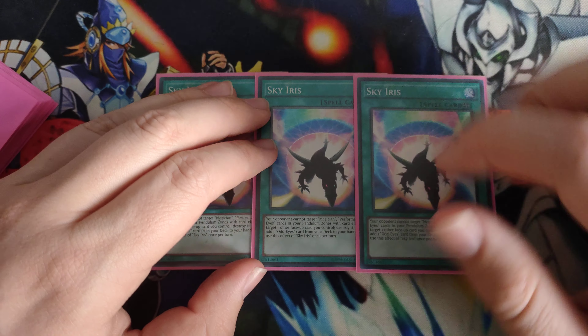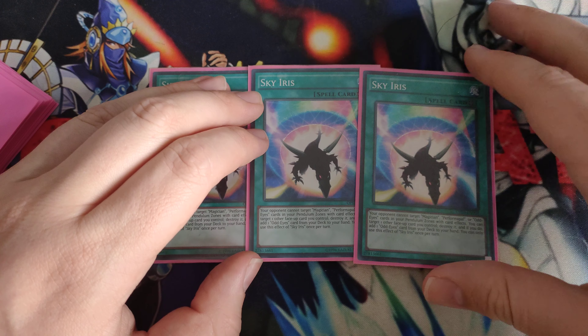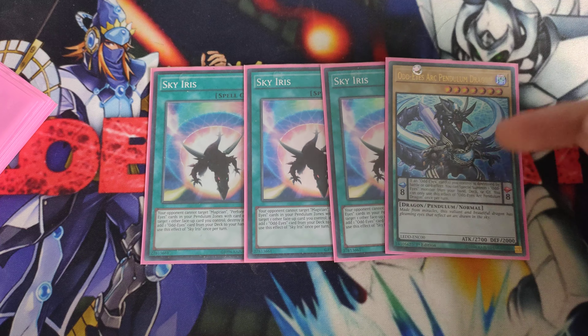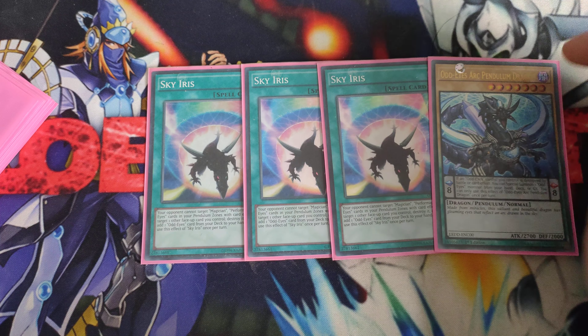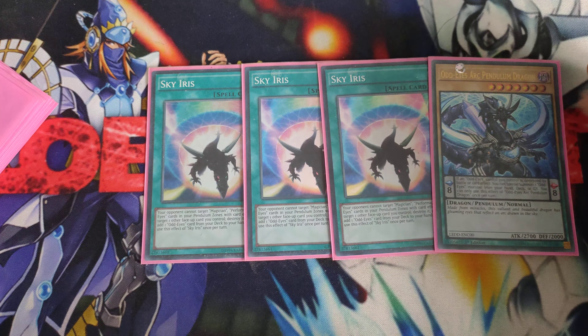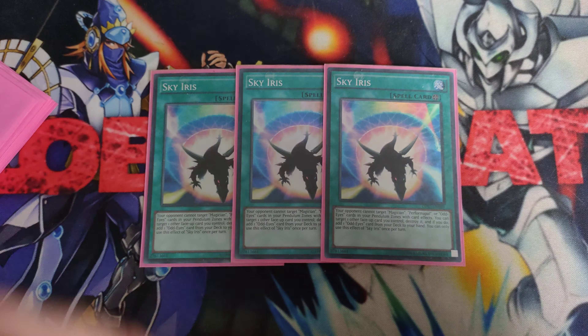For spells, we're playing triple Sky Iris. This card protects your OddEyes scales — whether OddEyes, Performer Power, or whatever you have in the scales. The reason you play this is it searches any OddEyes card from your deck when you destroy a face-up card on the board. It has great synergy with Arc Dragon: with Arc Dragon up and Sky Iris, you can keep summoning OddEyes monsters from your deck. Every time you use Sky Iris with Arc Dragon on the board, you're essentially getting a plus one — and because you're playing a Pendulum deck you summon the OddEyes back for a plus two. It also provides fodder for Vortex Dragon.